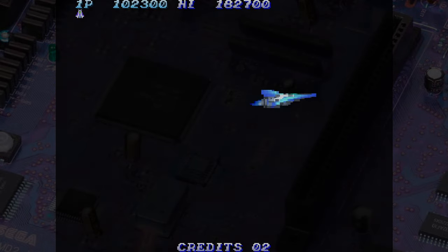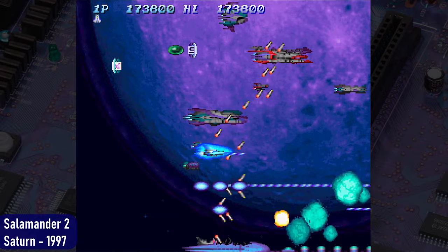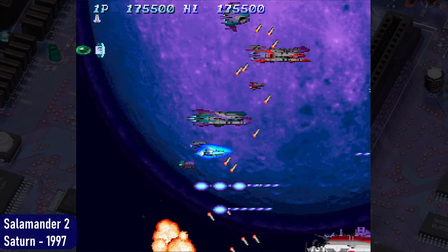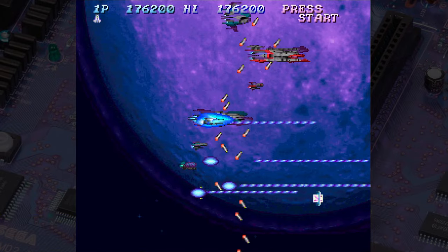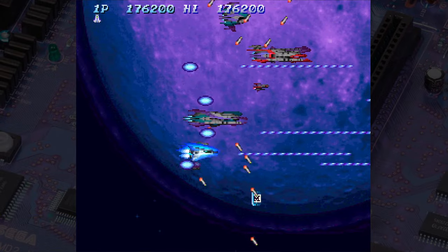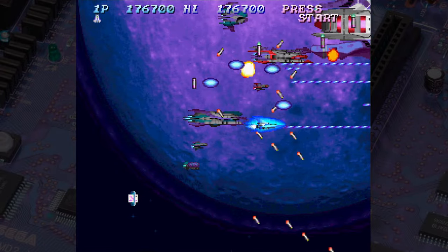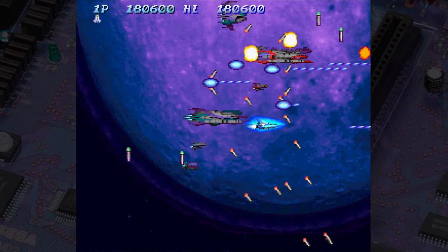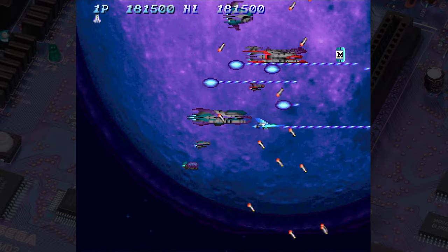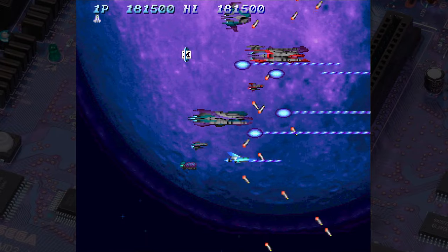It's a really nice and ultimately forgettable game. Salamander 2 never came home to any system as a standalone title, but it did find its way into three separate compilations that were only released in Japan, including the Salamander Deluxe Pack Plus for the Sega Saturn. This same compilation was released for the PlayStation as well, but it came out on the Saturn a few weeks earlier, on June 19th, 1997, versus July 6th, 1997 for the PlayStation game.